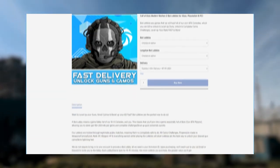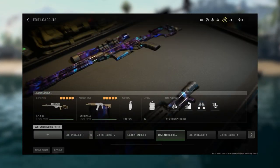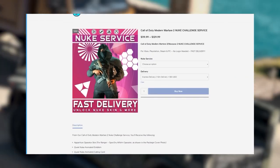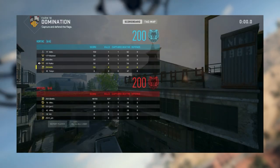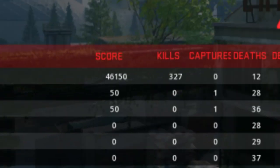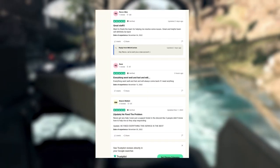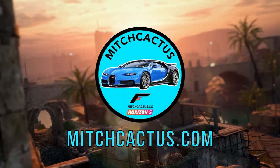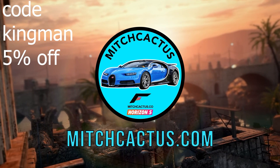Before we continue, if you don't want to spend hours grinding out these glitches, check out instant delivery pre-made accounts from mitchcaptus.com for Xbox, PlayStation, and PC — they come with all weapons maxed out, Orion camos, and more. They also offer Orion camo unlock services for existing accounts, bot lobbies, and unlock nuke services. They have over 5,000 plus reviews on their official Trustpilot page — link in the description. Use code KINGMAN for five percent off for a limited time.